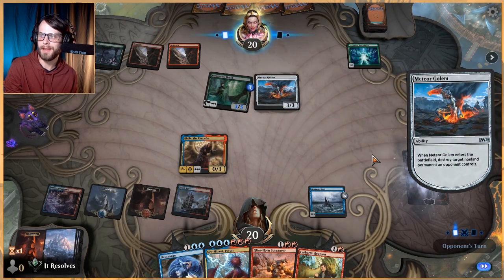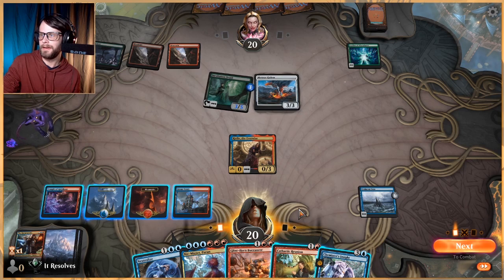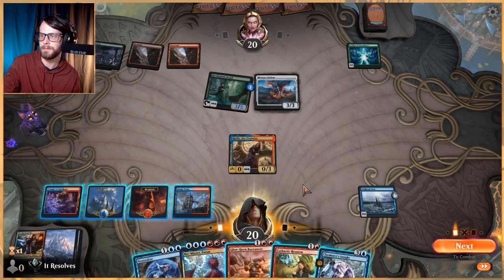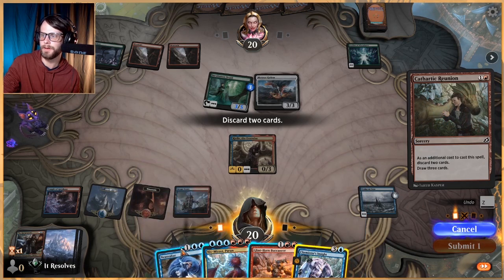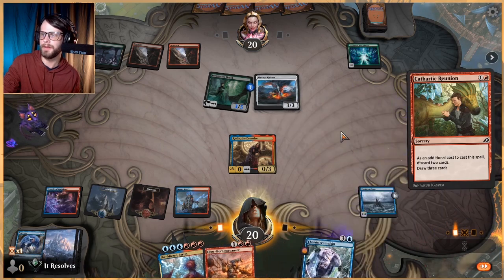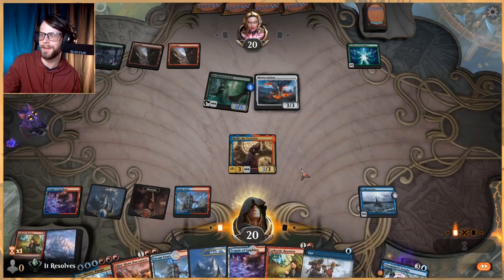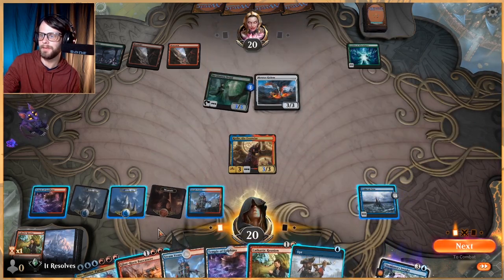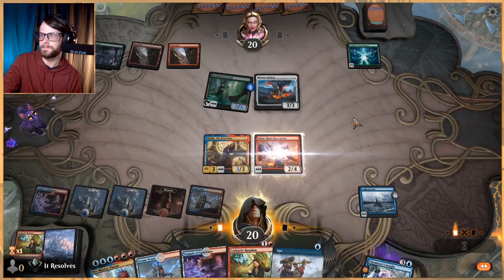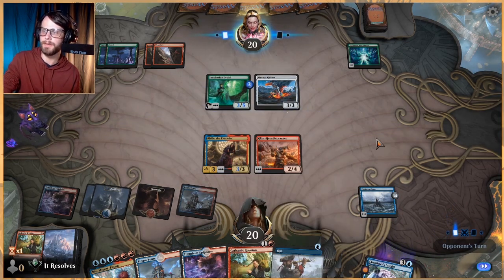A Meteor Golem — not at all what I expected to see. We can Cathartic Reunion if we would like, or we could play the Buccaneer here. I kind of think the Cathartic Reunion is the way to go. Keep in mind, I'm learning this deck as we go along here. This sets us up very well — we get to draw five cards, which is kind of stupid, and we get a lot of counters, which is also very good. Let's get the Buccaneer down and pass, doing the Cathartic Reunion on their end step so we don't give them a target.